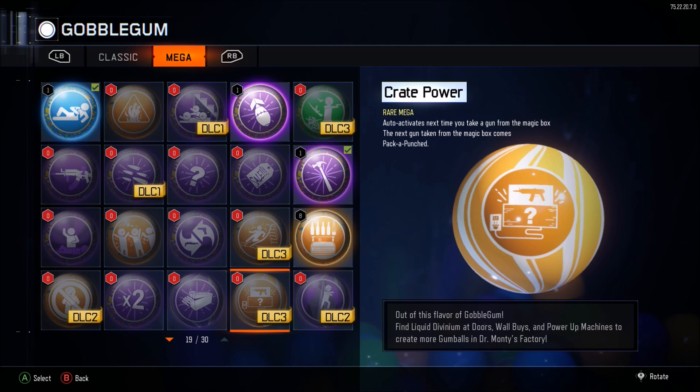And zombies that you like to use and slaughter the hordes with. Mine personally is the Haymaker mixed with the Drakon — I like that kind of combo, because then I get that long range and also the close range, all that fun stuff. But this Crate Power could definitely be handy as well.